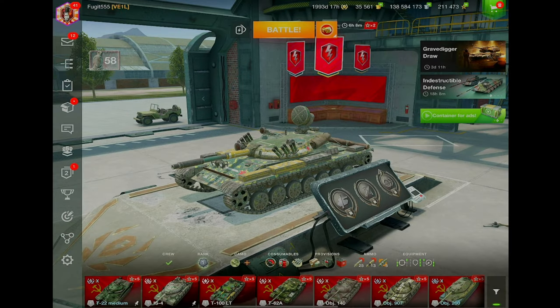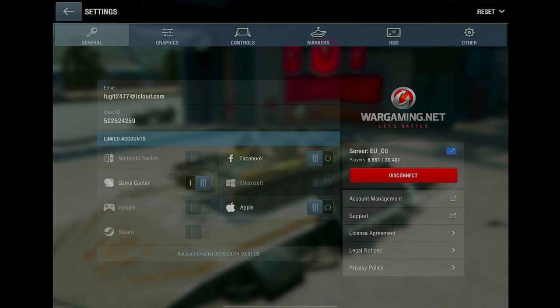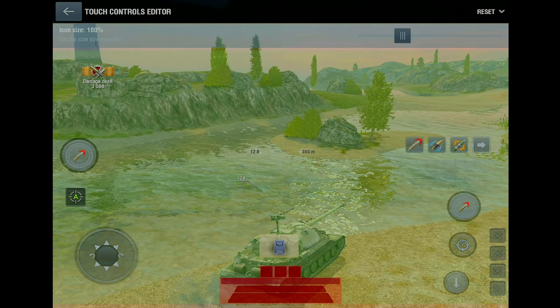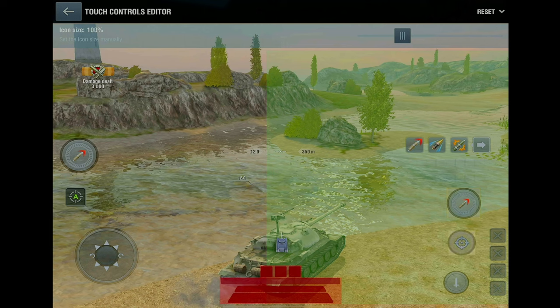In order to change your settings, you need to go down to the little settings wheel on your device, go to controls, and then click touch controls editor. Here you will see the layout of your screen. You can pick whichever icon you want and place it anywhere within the green area.